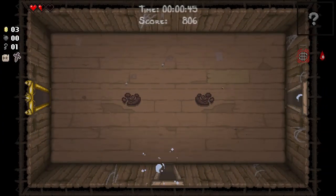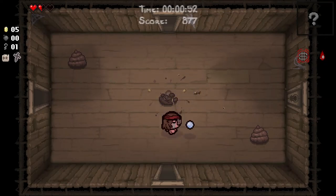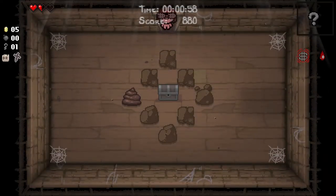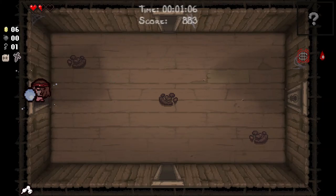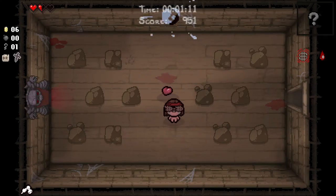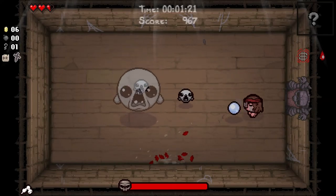A Samson — we start with Bloody Lust, and Bloody Lust, for those of you who are not familiar with the game: as you take damage on a floor, your damage itself increases for that floor. So our strategy for a Samson run is going to be to try and take constructive damage.